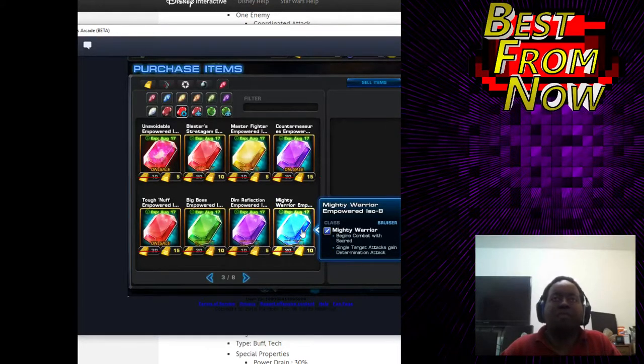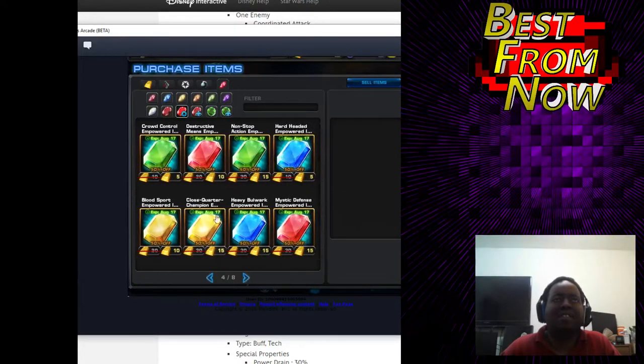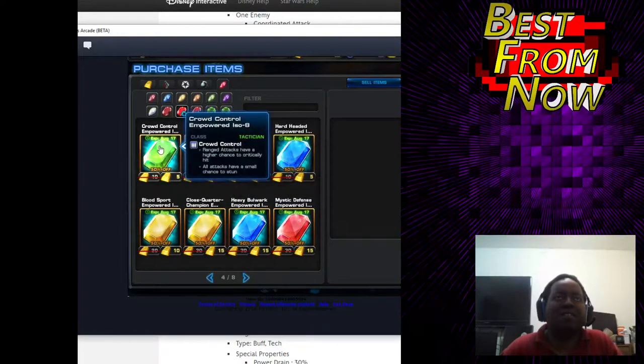Start the fight with Sacred, which means you can't be debuffed on the first turn. And single target attacks gain Determination Attack, which I believe is the one where if you're at higher health you do more damage. I'm moderate on that one.